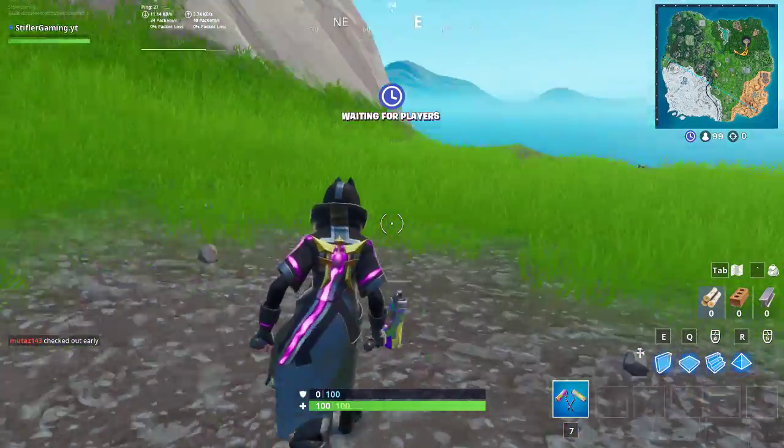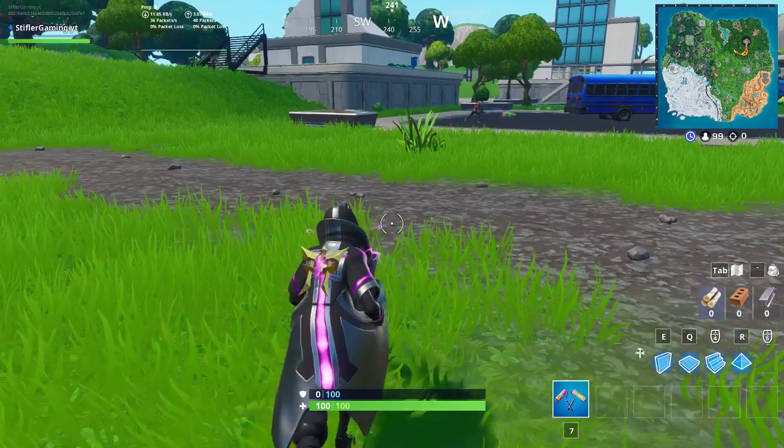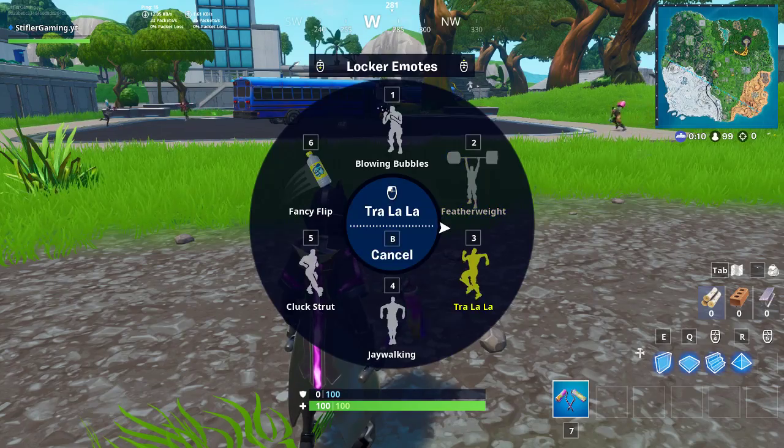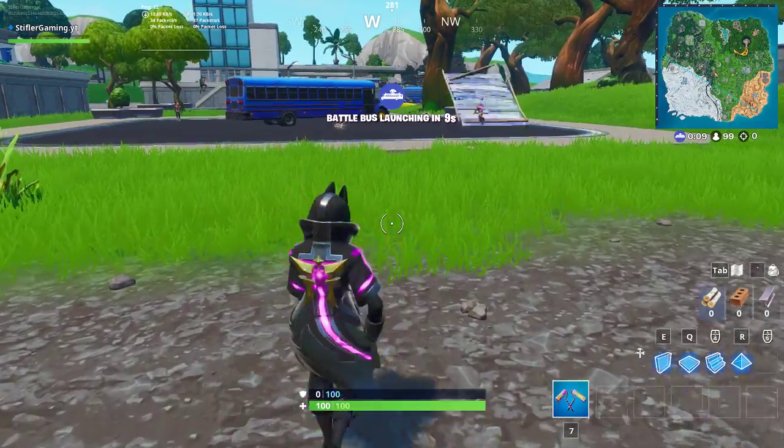What is up YouTube? This is TiffaGaming and today I'm going to show you how to dance while walking 100m. It's basically the easiest way when you're in the lobby. Just activate the dance and start walking 100m.